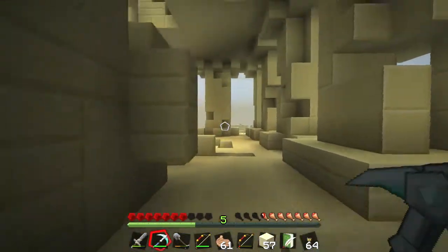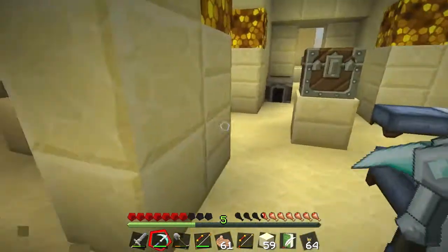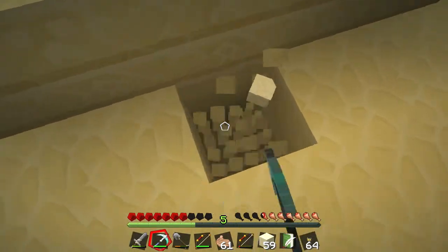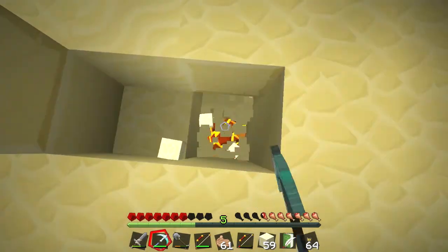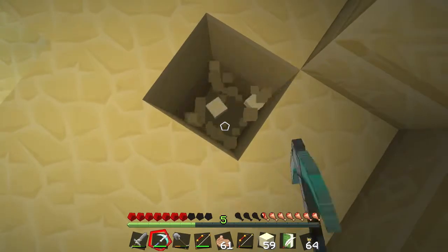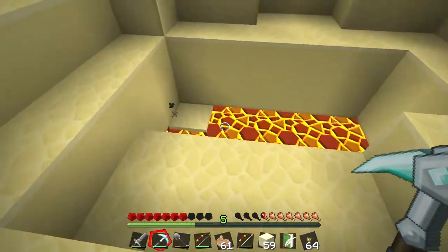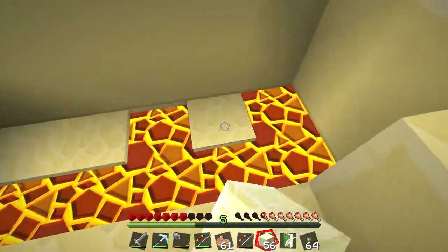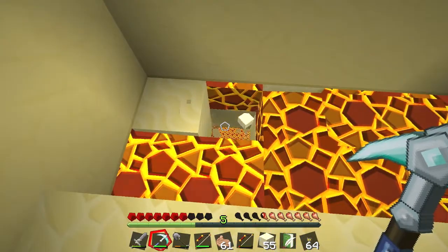Eventually we'll find something, I'm sure. There's still lava over there. I'm just going to make random holes everywhere. Which way are you going? Oh my God. It might be under the lava though, because the lava is only one block. So we could fill it up with sand. Oh God, I just had a little look underneath the lava.